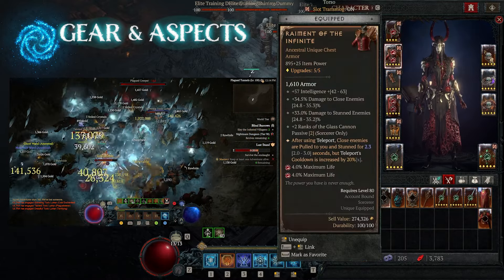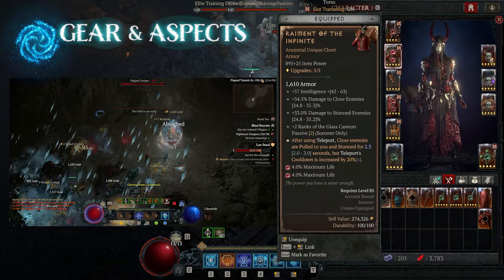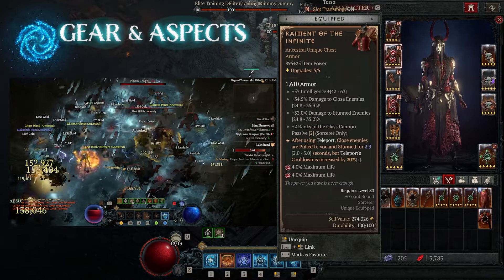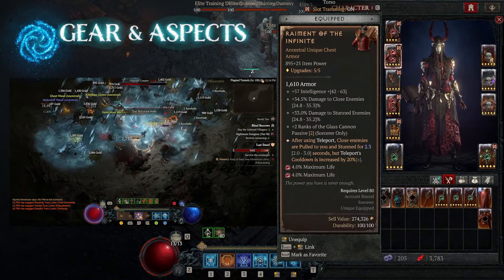For the chest piece, we're going with Raimonds. This brings the entire build together — every time you teleport, and we are teleporting almost non-stop, we are constantly stunning enemies. As we're stunning enemies, we're doing that much more damage, so Raimonds is actually pretty critical for this build.